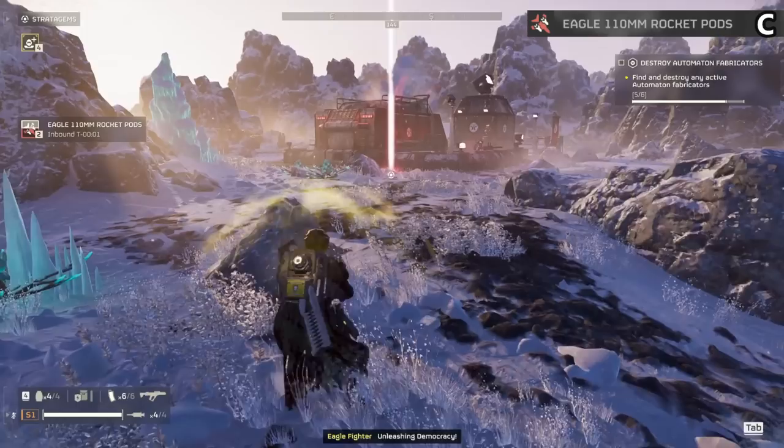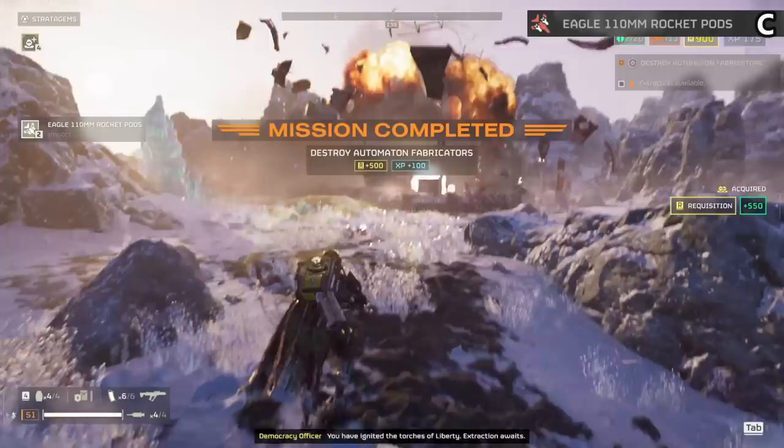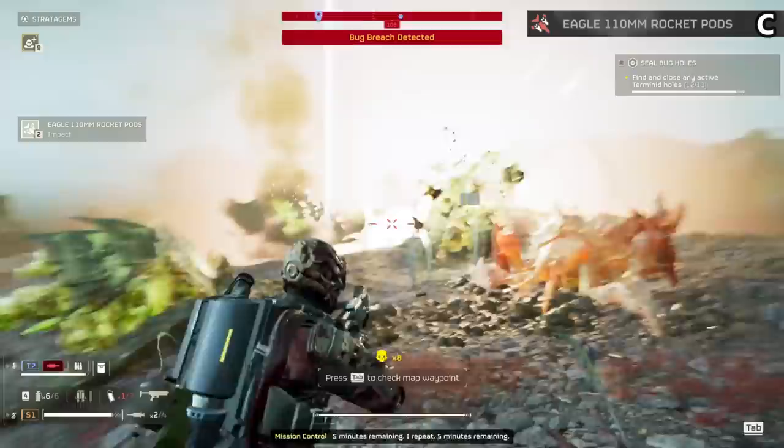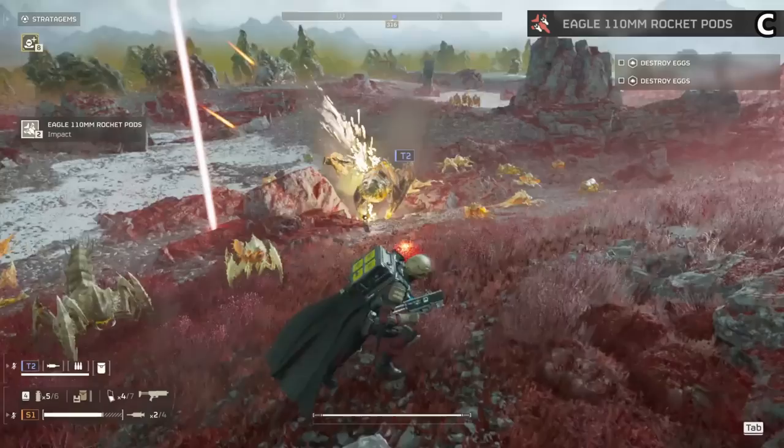The Eagle 110 Rocket Pods are an easy C tier item. These pack a lot of power with three uses and can be great for tanks, towers, and bile titans. Problem is they're so inconsistent — half the time they just miss and that's really all there is to it. The targeting on these needs a massive improvement and the AoE makes them only good against a single target. They never get larger groups even when coming out of a breach.